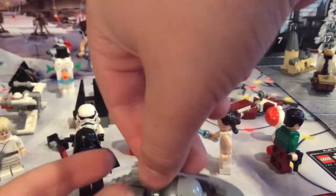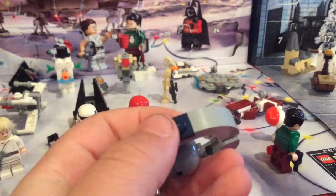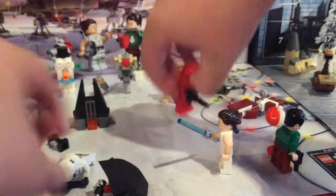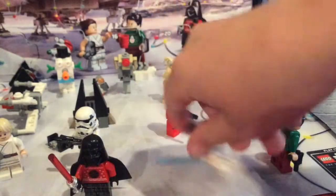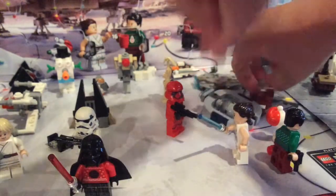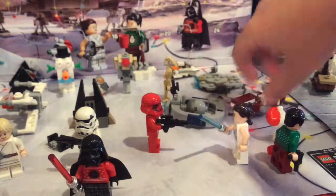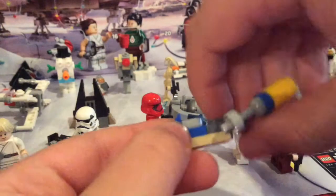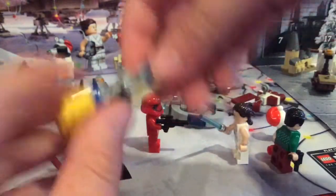Day number fifteen is the Droid Control Ship with the Confederacy colors - blue - an antenna, nice rounded shape. Day number sixteen is Anakin's Pod Racer, with the nice engines, a little bit of sand detail, and the driver's seat. Pretty nice build overall.